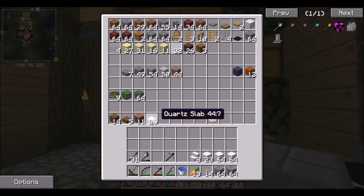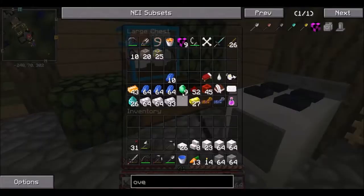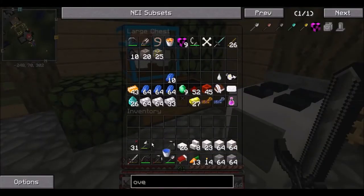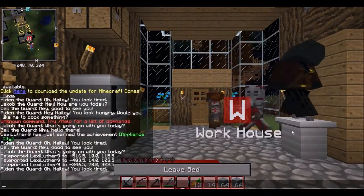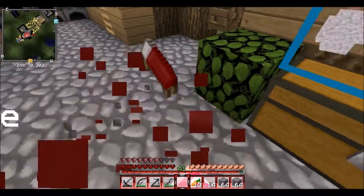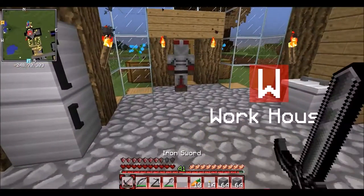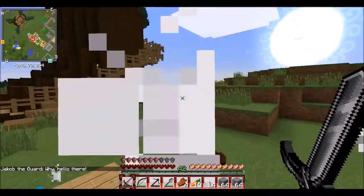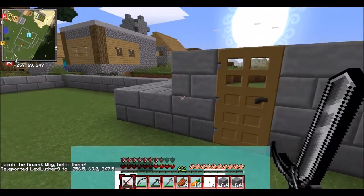So I'm going to try to work on the house this episode. First, I think I'm going to sleep. There we go, perfect spot. So I'm going to go to sleep. Okay, so I have a spot for my home — Telephone Village.